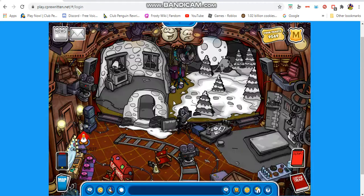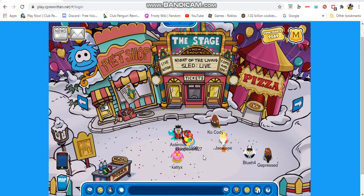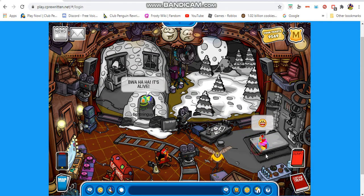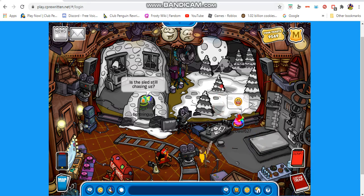At the plaza I pretty much showed you guys the pet shop design and the Night of the Living Sled right here. I'm currently showing you guys the new stage play Night of the Living Sled. There are also lights and audio stuff with the director right here, and we also have the red science lab thing.